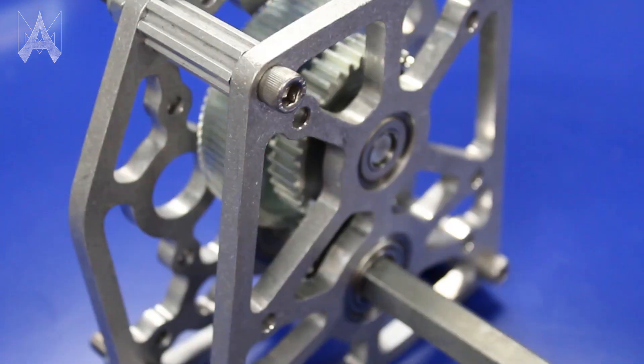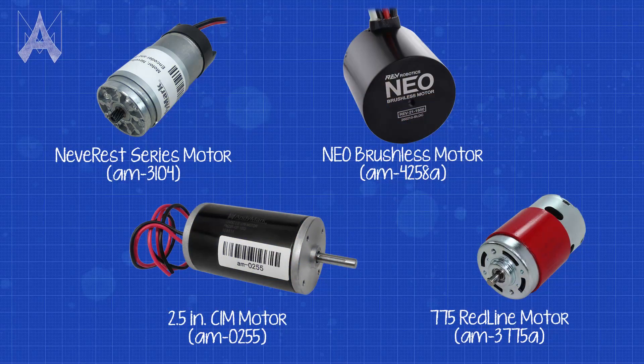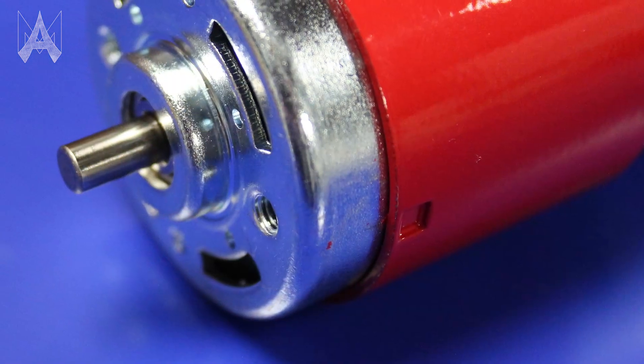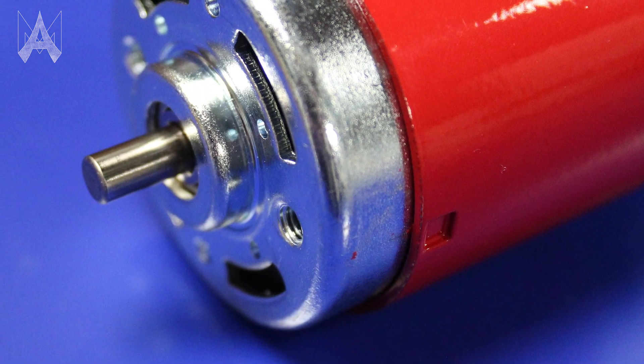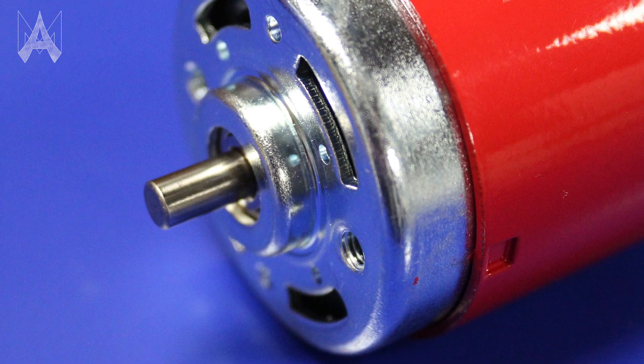We have a couple examples here, but there are literally hundreds of different kinds of gearboxes you can use on your robot. Depending on the tasks in the game, you may need parts to spin very slowly with a high amount of torque, or very quickly with not as much torque. Most of the motors we're allowed to use spin very quickly with very little torque, and their output shafts aren't always the easiest to adapt to the components you want to be actually spinning.